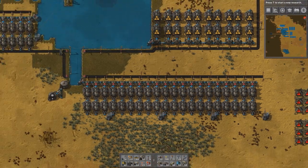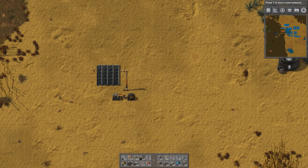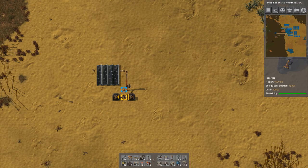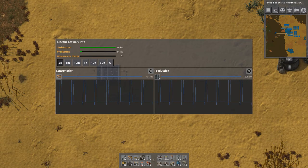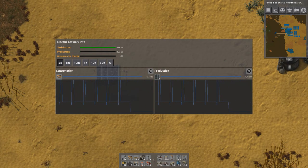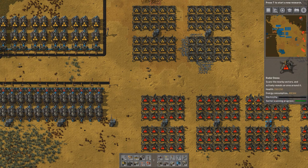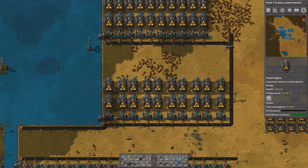I'm using radars to test the power consumption because they use a constant power drain - unlike inserters or factories which consume power in bursts. For example, here is a minimal network with only one inserter and a solar panel: drain is 400 watts, consumption is 13 kilowatts, but it goes in bursts up to 13 kilowatts and then drops down. Radars have a constant 300 kilowatt consumption when running.